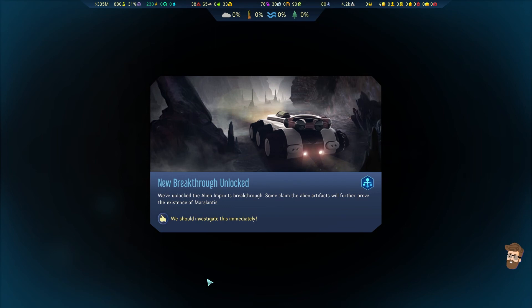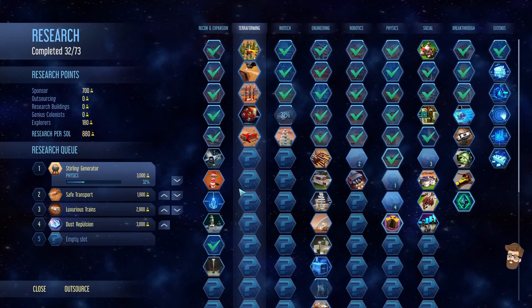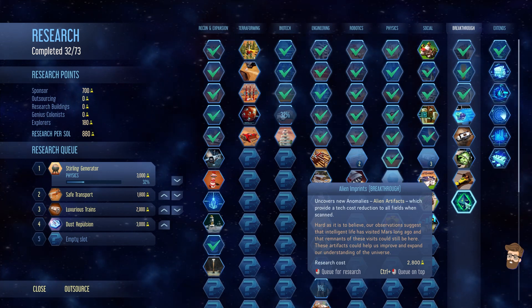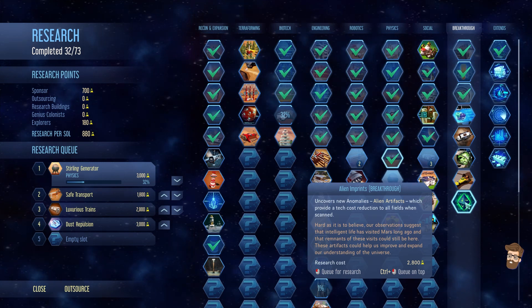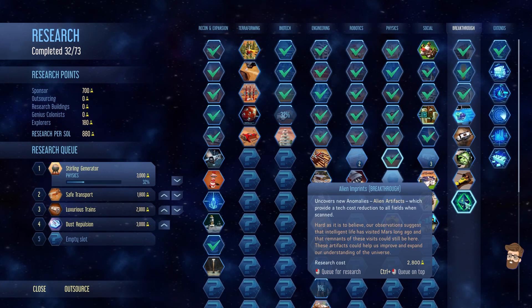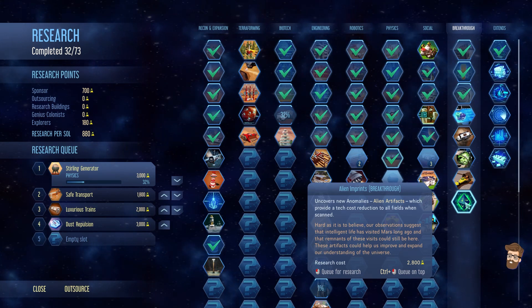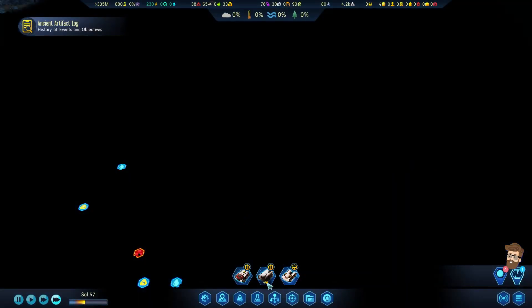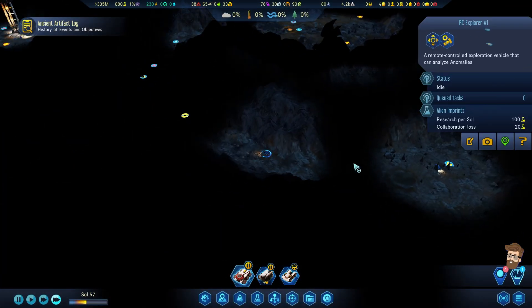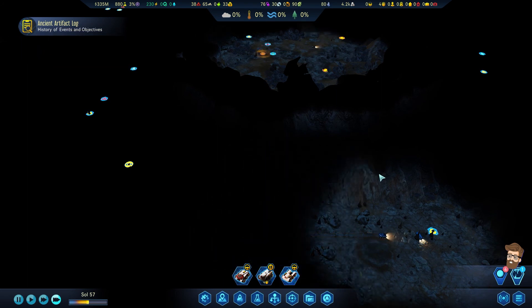Alien Imprints breakthrough! If you scan all of them — I think it's between 6 and 10 anomalies — they'll actually reduce the cost by 3% of all fields, including the breakthroughs. That's a tough one but hard to beat. That is really, really hard to beat as a breakthrough. I'm actually going to put Alien Imprints at the top. I'm happy with that. I'm not really super happy with what the colony's doing right now, just because I've had so much maintenance.